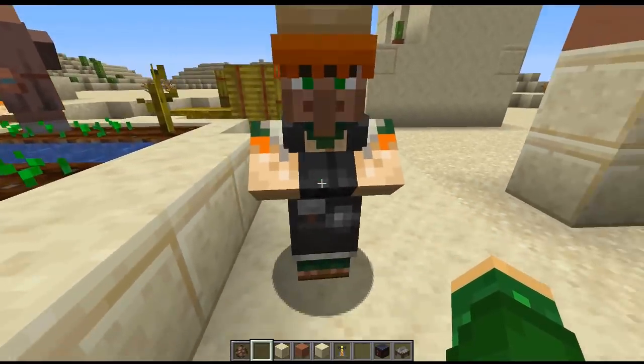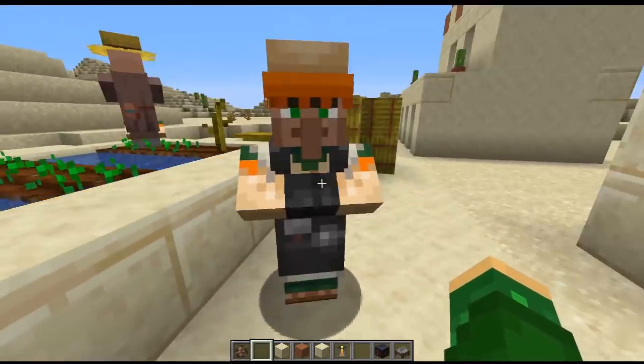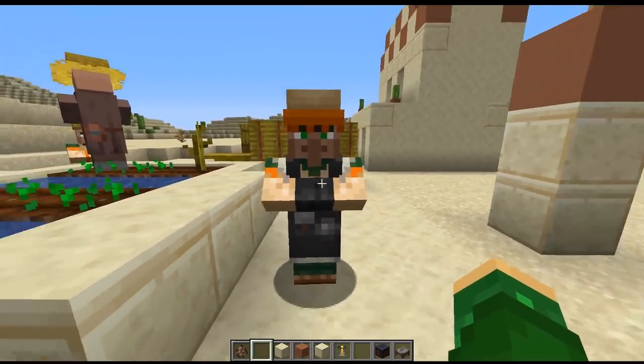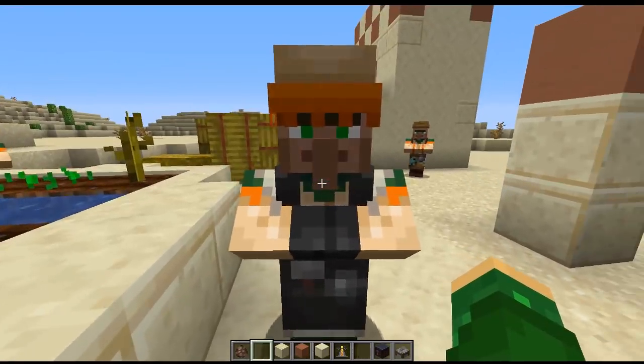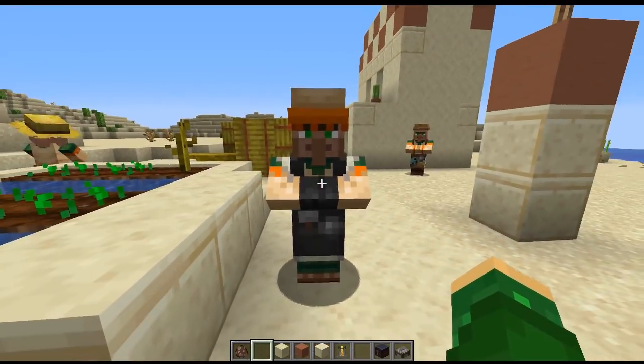And this is a new villager that came out — this is the mason villager. He currently doesn't have any trades so you can't right click them, but he's going to do stuff to do with the mason building, which had terracotta, clay, stone, as well as the stone cutter inside of it.